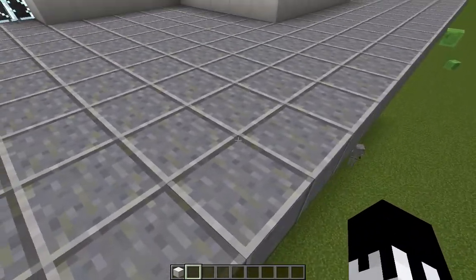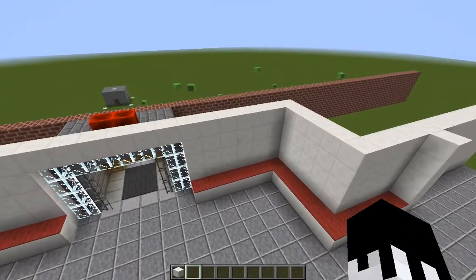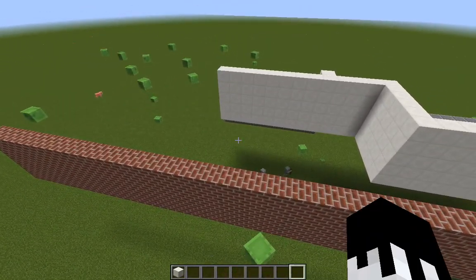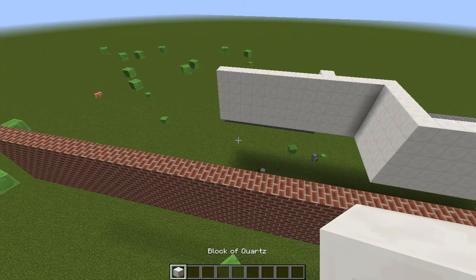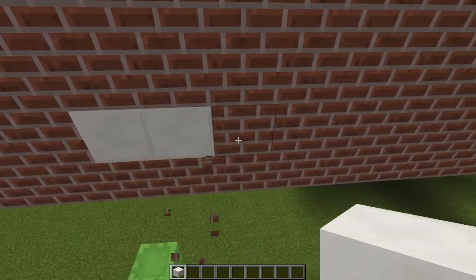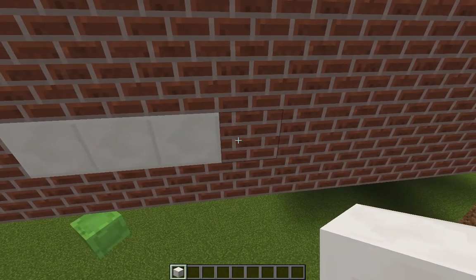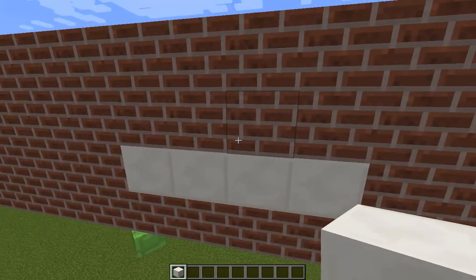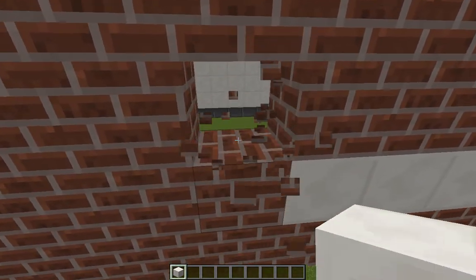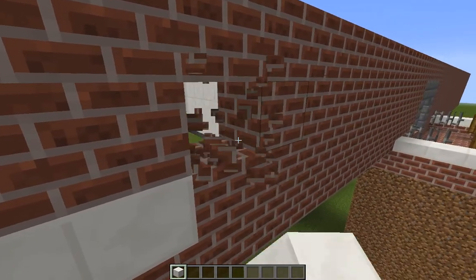So if you wanted to build a window or something, is that easy to show? Sure, yeah. If you wanted to build, say, a graffiti smiley face in the wall here — you just left-click to break a block, so here. Then right-click to place a block, so like that. That's excellent.